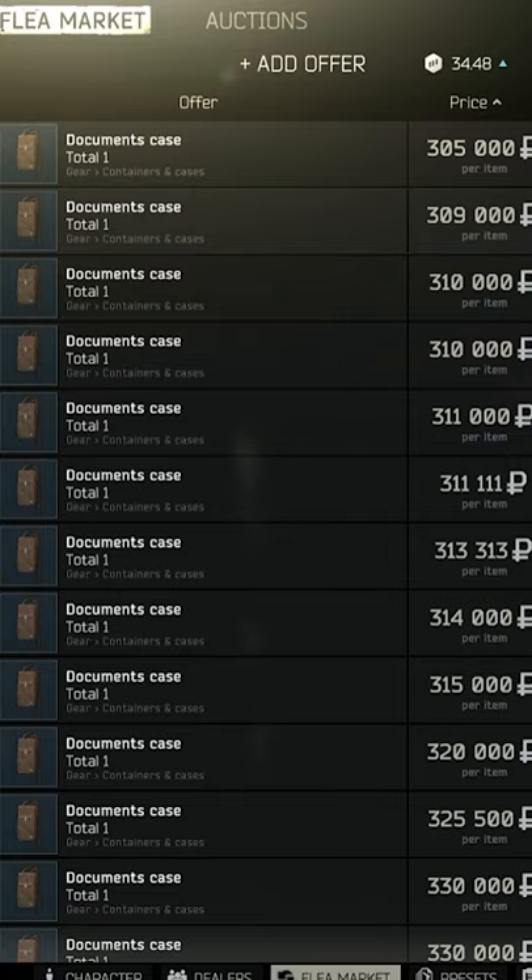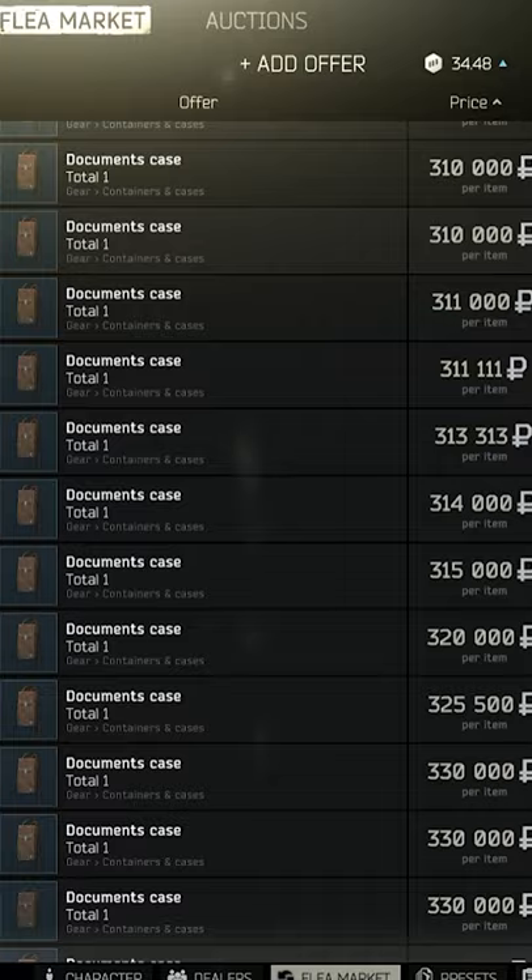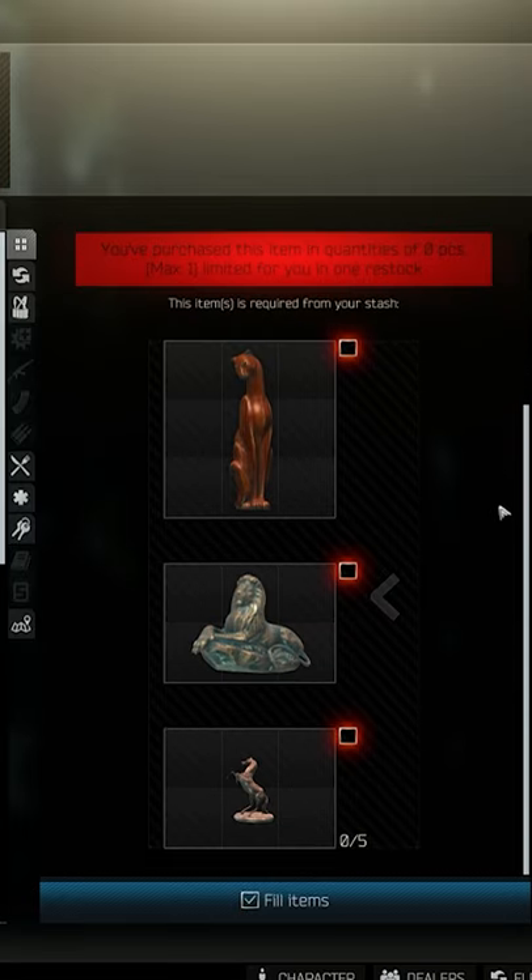get a docs case, and that's either by going on the flea market and purchasing one, or you can just go to therapist and barter for one that way.